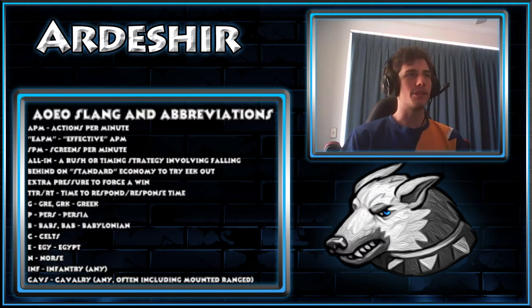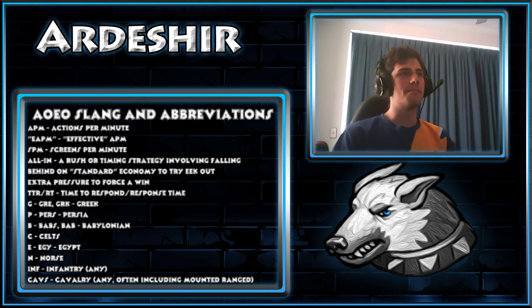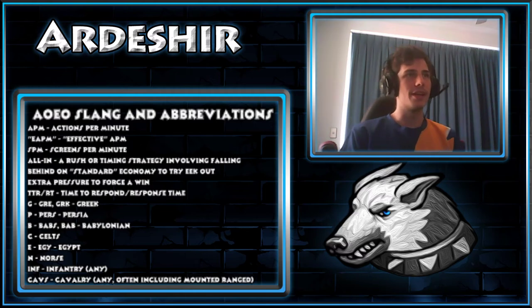Next I've got shorthand for all the civs in the game. Greek — their initial is G, but also referred to as GRK or GRE in chat. Same deal with all the civs: Persia is P or Pers, Babylonian is B or Babs or Bab, Celt is usually just Celt or C since it's one of the shortest civ names. Egypt tends to be shortened to EGY or E, while Norse — like Celt — is a short name, so it's just Norse or N.